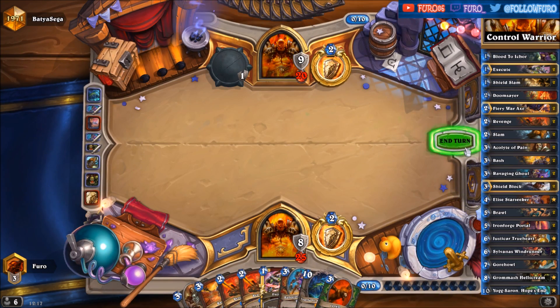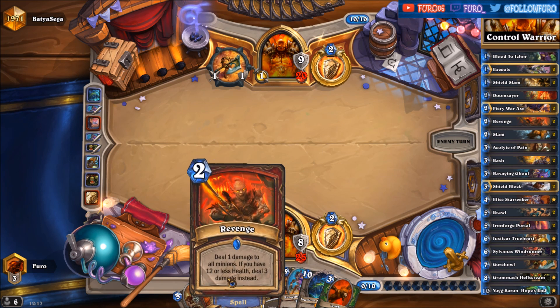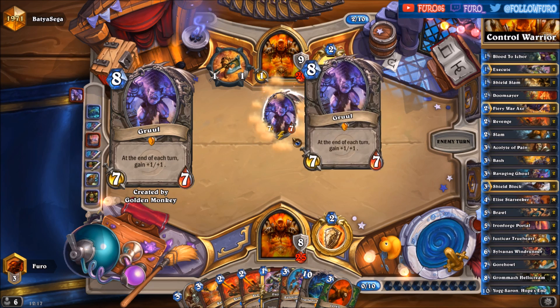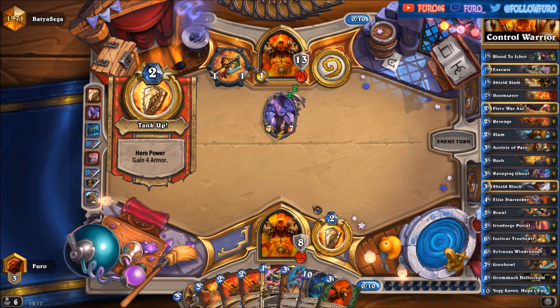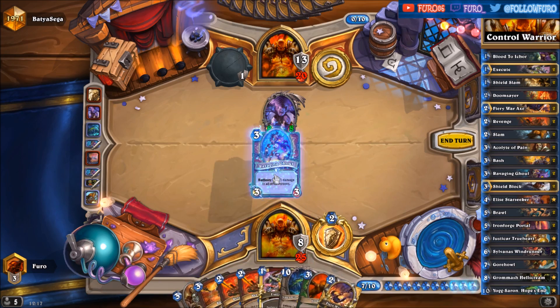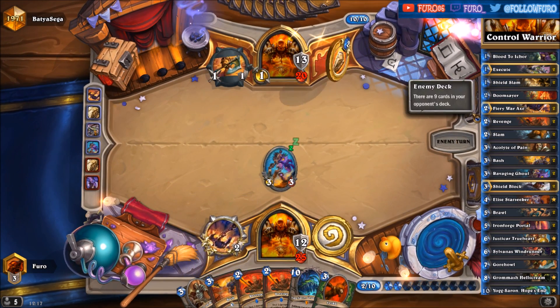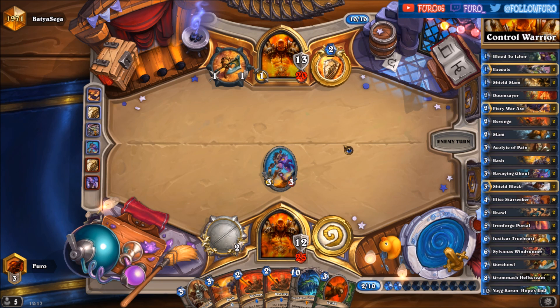He has a handful of cards now. That's only the small Chitpazza Shogal — dropping that one. The Ravaging Ghoul and Double Revenge — we can clear the board if he drops more minions. The Ghoul will kill that one with Execute. Still no Elise — one of the last cards in the deck.